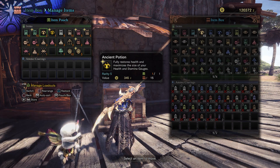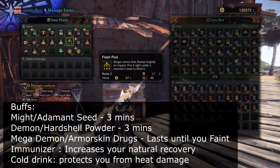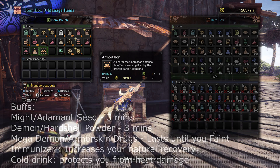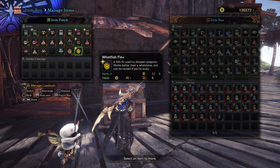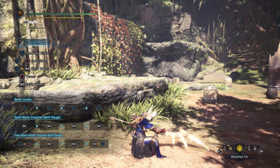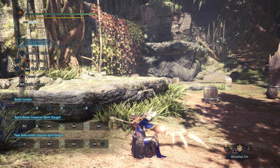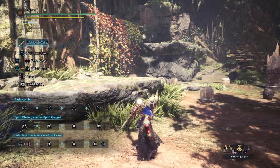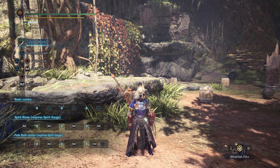These are some items that I think will be useful for the fight. All these buffs in the bag stack, so do your best to keep on top of them. These wet fish fins, although not needed, can be very helpful — they shorten the sharpening animation. Here is the normal animation, then the wet fish fin animation, and now the wet fish fin plus animation. You can get these from fishing and the Argosy.